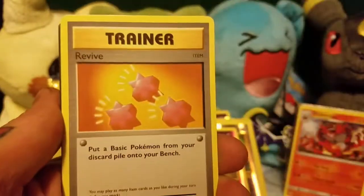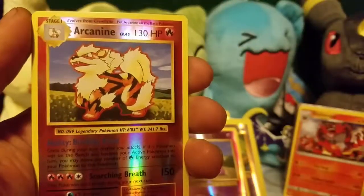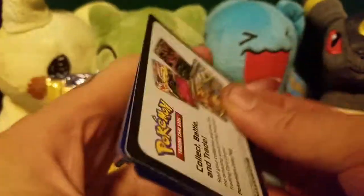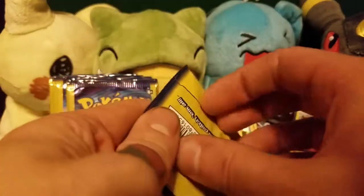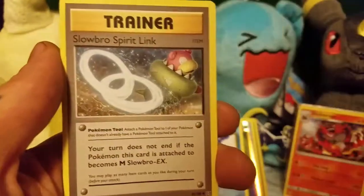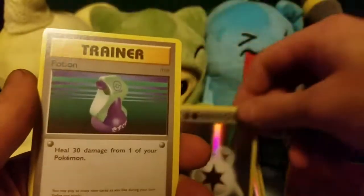Staryu, Seel, and a Revive. These packs are really great for rounding out the Reverse Holos you need, since these packs are a dollar. Nidoran, Dewgong — it's a Rare — and a Nidorino. And since you only get one Reverse Holo per pack in normal boosters, with this you have a chance to get four Reverse Holos for the same amount of money. So that's one thing I really like about these. Diglett, Potion. Ooh, Reverse Holo Double Colorless Energy. That's awesome.